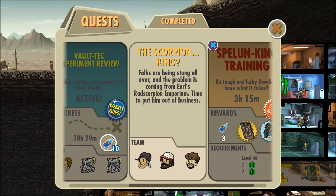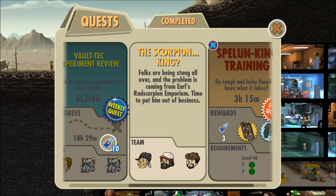Folks are being strung all over and the problem is coming from Earl's Rad Scorpion Emporium — time to put him out of business. We have Ryan, The Crow, John, and Yodan — some of the vault's oldest and biggest veterans. They've been here from literally near enough the start, slaying beasts and demons all across the wasteland.